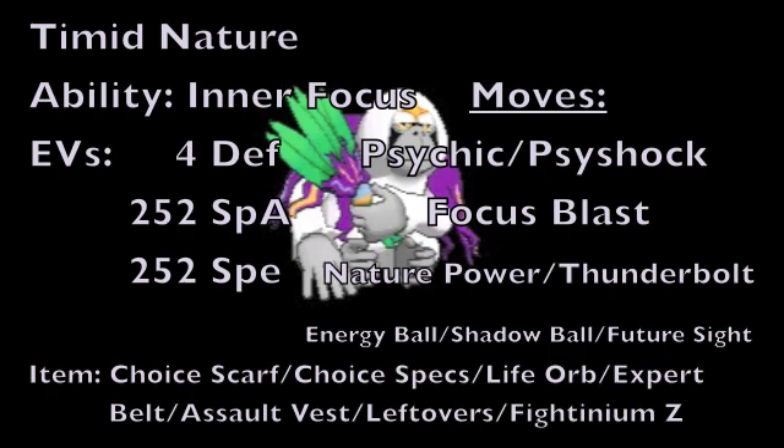Because Focus Blast is pretty inaccurate despite being very powerful, this is why Fightinium Z is included as an item option, because Z-moves don't have the accuracy problem that Focus Blast normally has — especially useful for hitting bulky Dark types like Umbreon. For the next move, we're either going to run Nature Power, which turns into a Normal type Tri-Attack in battle for STAB, or Thunderbolt for more type coverage. The last move slot can run Energy Ball or Shadow Ball for additional coverage, with Shadow Ball being notable for hitting Psychic type Pokemon that resist Psyshock or Psychic.